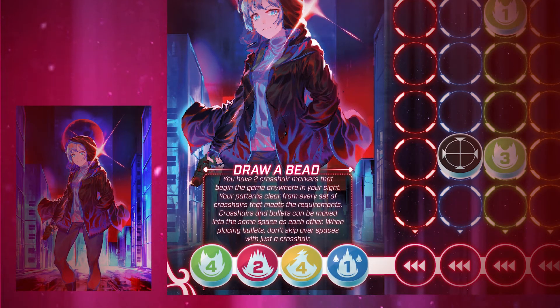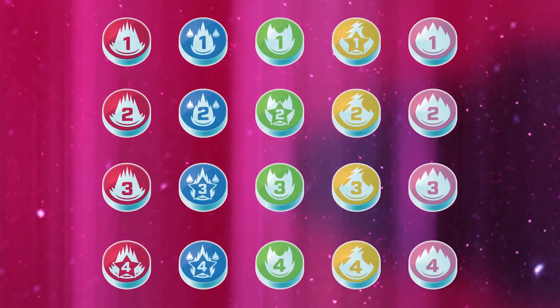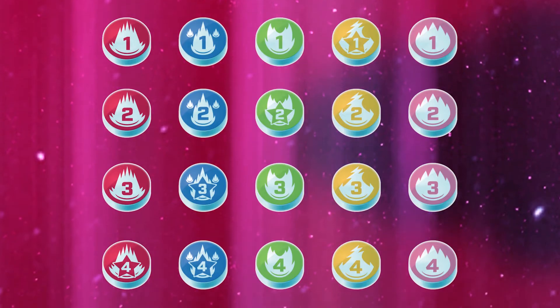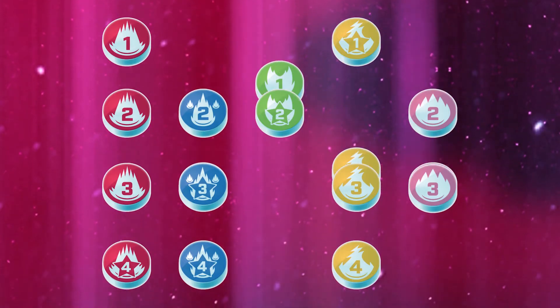If this happens, for now leave all your bullets and wait until we go into the end phase. One big thing to note is that while there are five colored bullets, the number on the bullets only goes up to four. Bullets are drawn randomly, so be careful when drawing. Placing bullets is not the only thing you can do on your turn, and you don't have to keep pulling all the bullets at once.